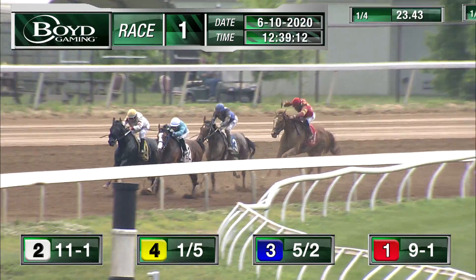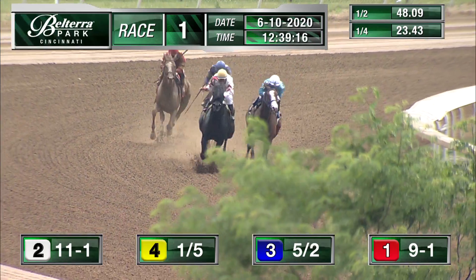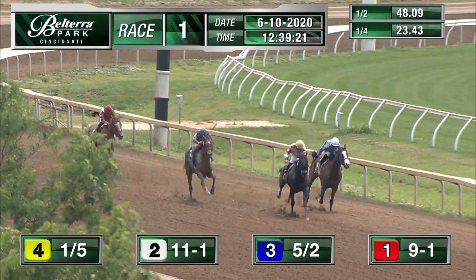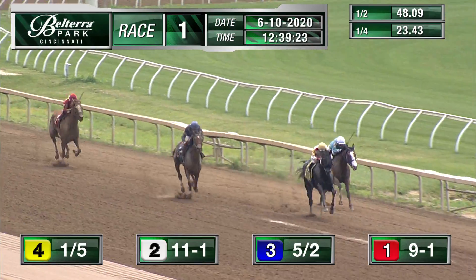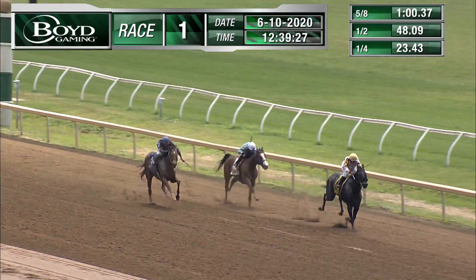It's Dolly Deer folks ahead in front. Highly Visible lays in second, working off the rails. Hydra's Hope — a half in 48, and the fractions are honest. On the outside we have Dolly Deer in the yellow cap, Dental on the inside. Highly Visible trying to pick them up, as Hydra's Hope — but maybe a day late and a dollar short.